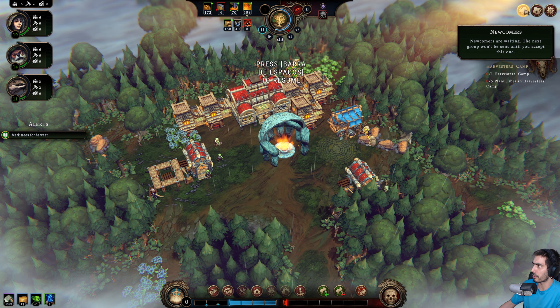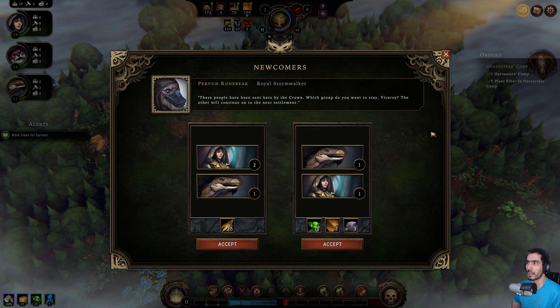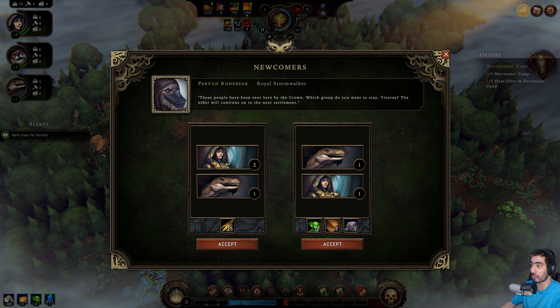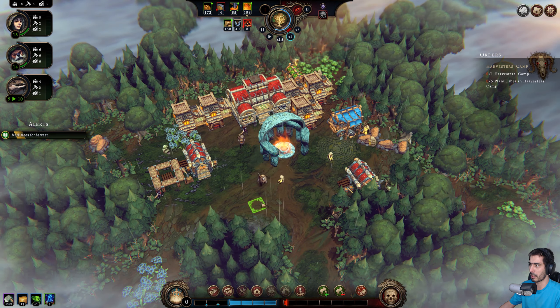Newcomers are waiting — the next group won't be sent until you accept this one. Perven rune beak — Royal Stormwalker. These people have been sent here by the crown. Which group do you want to stay, Viceroy? The other will continue on to the next settlement. So I can either have two humans... it's two humans and two lizards, or one lizard with 15 grain, one of each and ten vegetables, three leather, one stone. We actually still have two people unemployed — I'm gonna get this one. Okay, thank you.